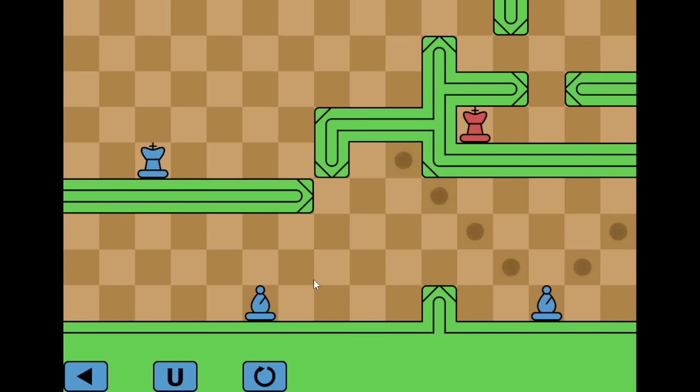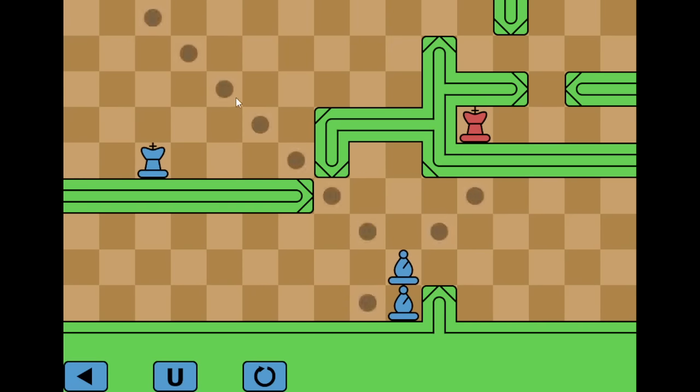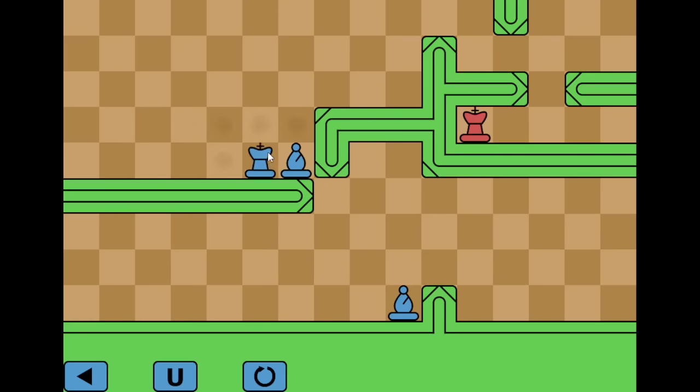Level 6. We got two bishops. I think they need to stack on each other so they can reach up here and then serve as a stepping stone for the king. We do this, and then the king can get in here. There we go.